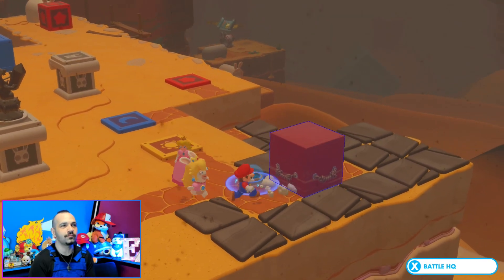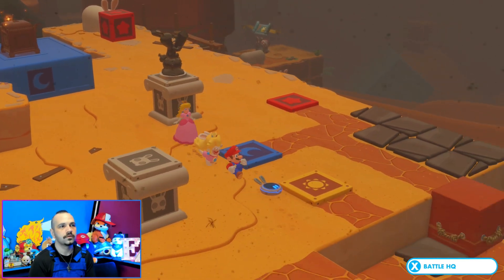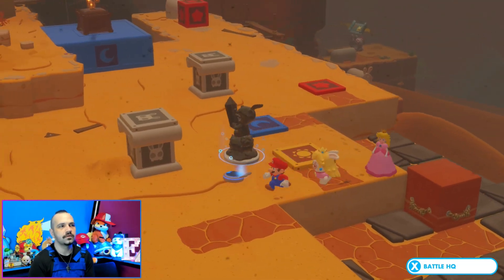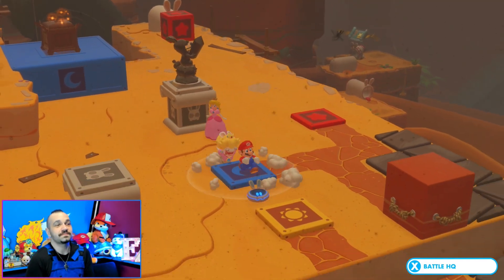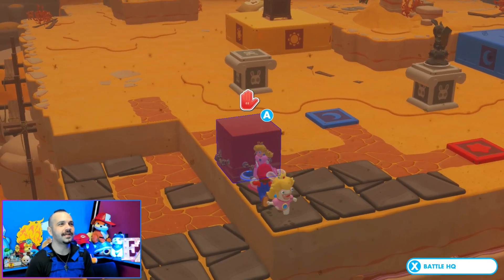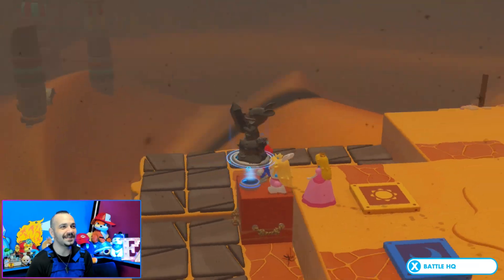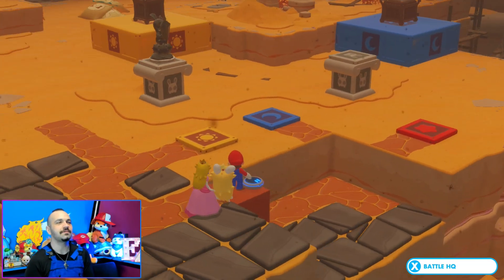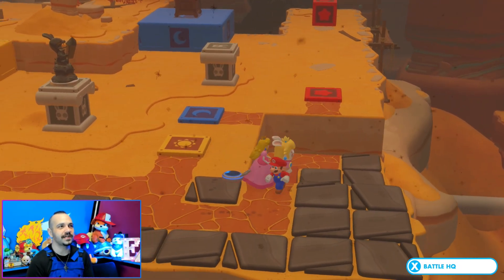I'm guessing our goal is to get to the red one. I'm an idiot — like, how do we push it? Just push it! But... okay, I would like to go back to my previous question: how do we push it? Maybe I'm not an idiot — actually, I'm definitely an idiot, that's not up for debate. Right now we're in a spot where if we lift this one we can push it back, but then we can do nothing with it. It's stuck in these two spots.